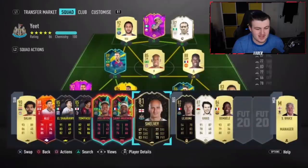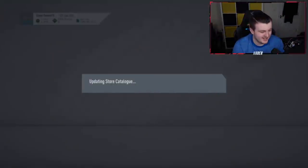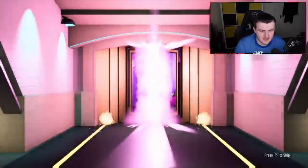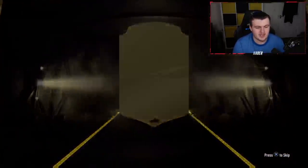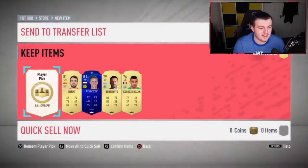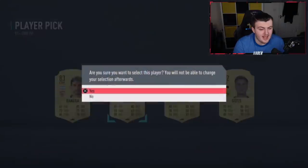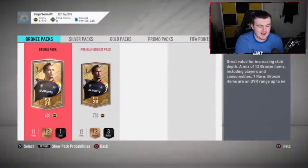Now it's time for Ginger's pack — who's absolutely obsessed with John Joe Shelby. Let's see what we can get. Not a board in the preliminary. Player pick time... 85, decent fodder, but not great. Not great. Let's see if we get anything better in the next one.